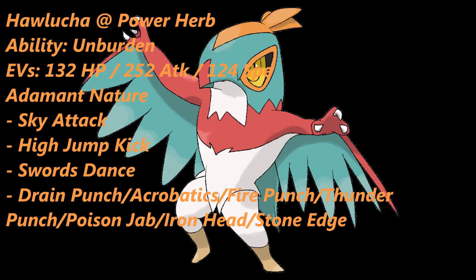As for the first move, of course we'll be using Sky Attack. Sky Attack is a base 140, 90% accuracy physical Flying-type move, and that is insane. It's a two-turn move — the first turn you charge up, the second turn you use it — but with Power Herb you don't have to worry about that; you can use Sky Attack right away. The second move is High Jump Kick: a base 130 Fighting-type physical move with base 90 accuracy. The bad thing is, if you miss or use this move while someone uses Protect, you lose half your health. It's a high-risk, high-reward move.